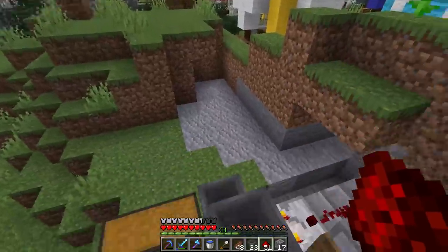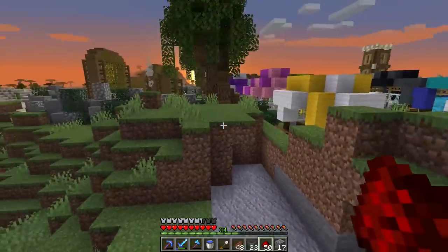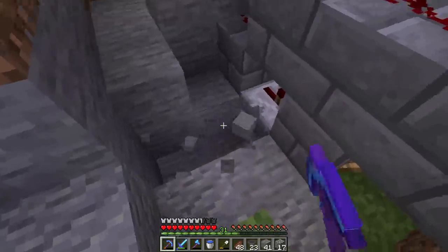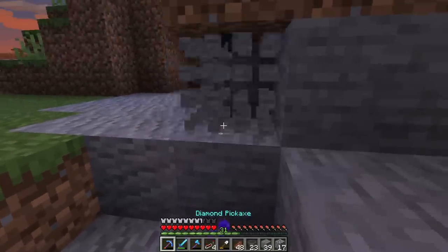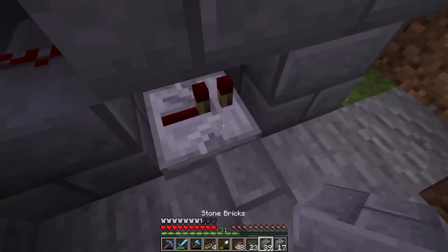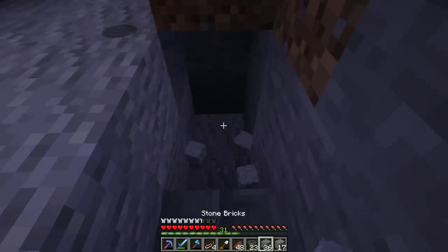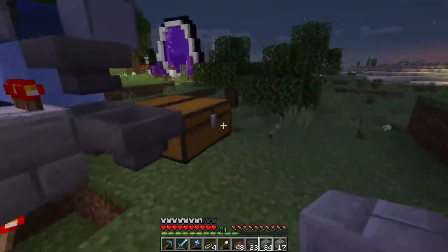If we put something else - like redstone - above it, it won't be picked up and will continue down the storage system. Now I need to copy this circuit 15 more times. So that's a bunch of repeaters, comparators, lots of redstone dust, and of course lots of torches. Let me count out where eight falls - one, two, three, four, five, six, seven, eight right there - this is where we'll do our turn. We definitely have enough room for that.